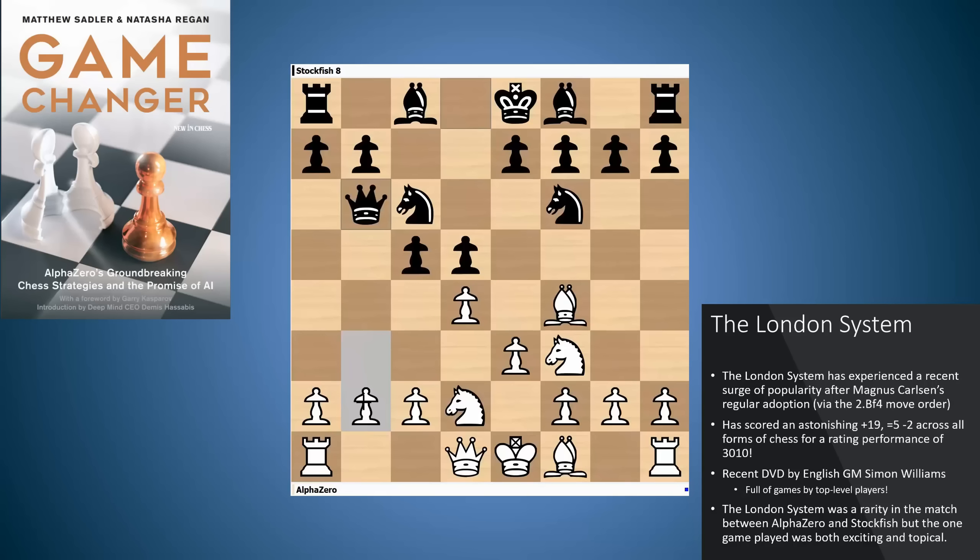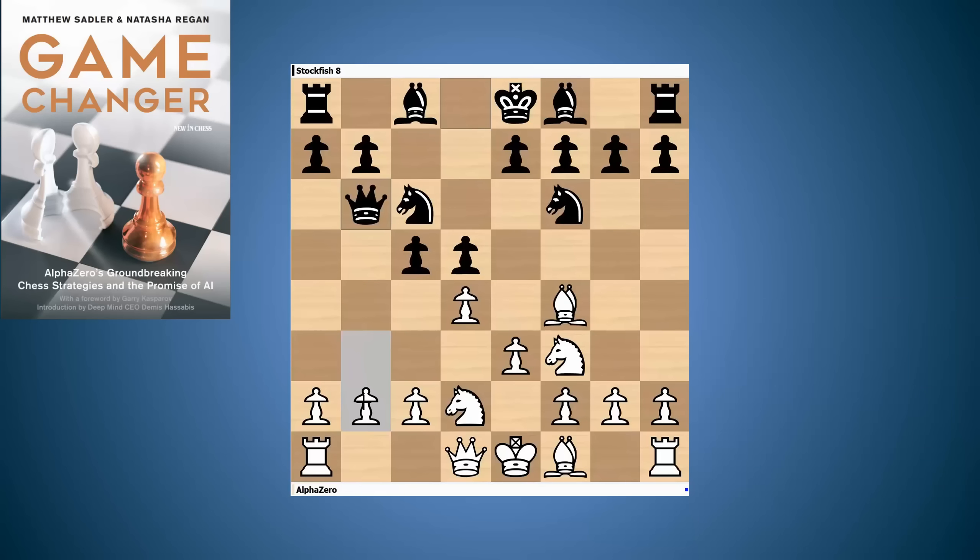The London system was actually a rarity in the match between AlphaZero and Stockfish — they just played one game in it, but the result was both exciting and topical. With Qb6, black is attacking b2 and the pawn on d4. White plays dxc5, black plays Qxb2, so black is making a lot of moves with the queen but also wrecking white's pawn structure.